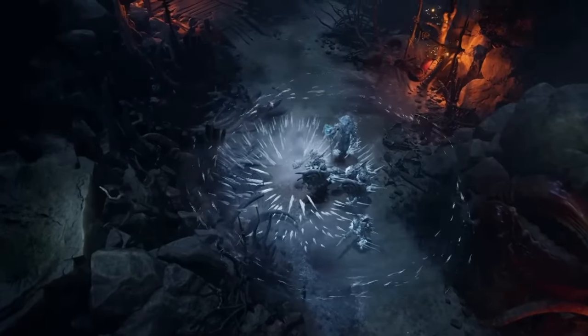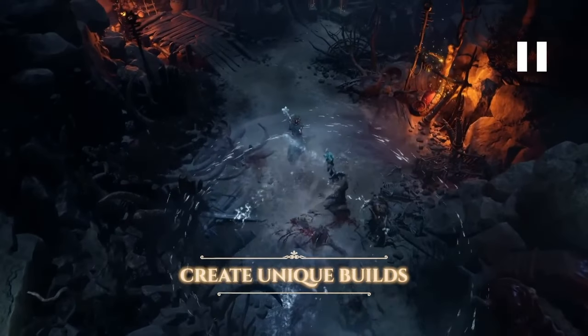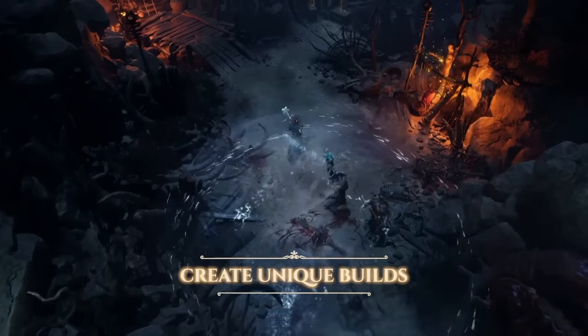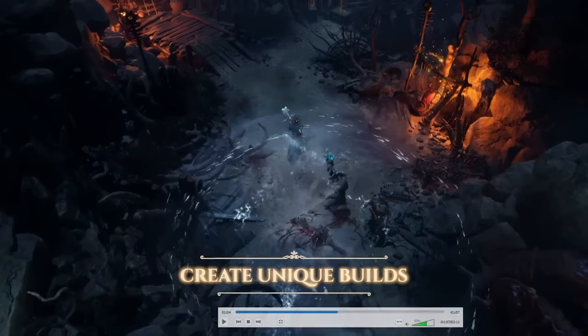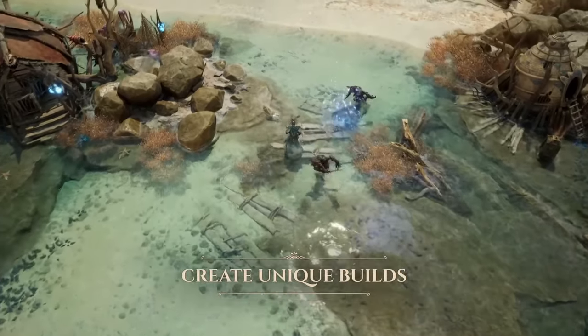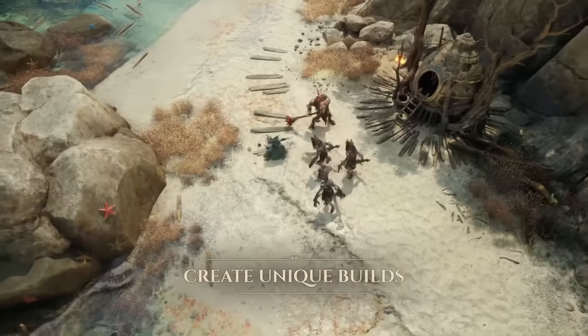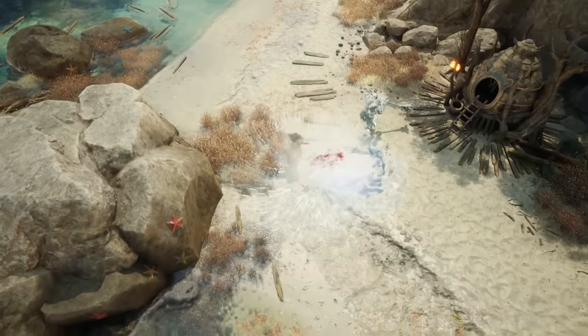That's a different hero now — a mage hero who's good with ice magic. We also see what looks like a scroll from Titan Quest 1, which reduced the resistances of enemies in a circle — this one looks similar. He's using some ice shots, a lightning attack — and it's freezing them.